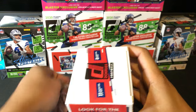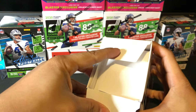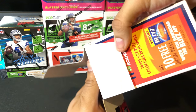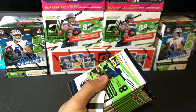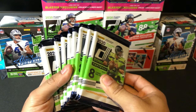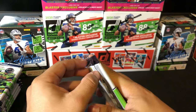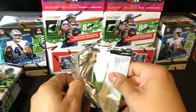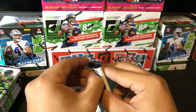We're looking for the hot rookies — it's always what you want to hit. Herbert, Burrow — even with the injury I think he should bounce back next year — Justin Jefferson, Justin Lamb, Henry Ruggs, anyone like that really. We have the eight packs here, just going to go ahead and rip some of these open, do a few at a time. You can hear my little mother's dog barking in the background — she barks at everything, unfortunately.